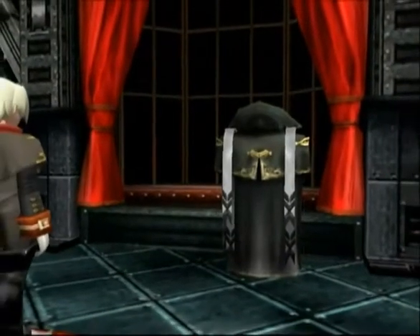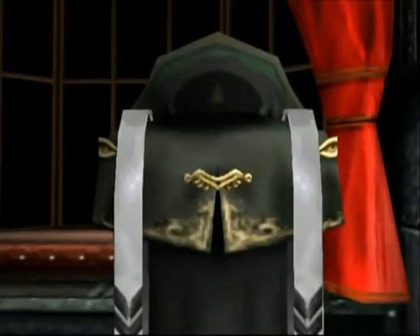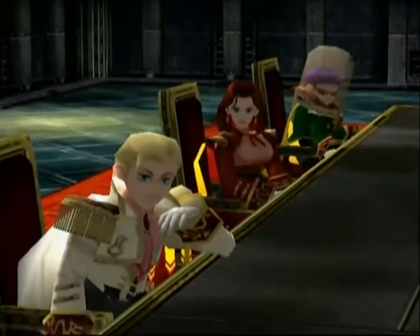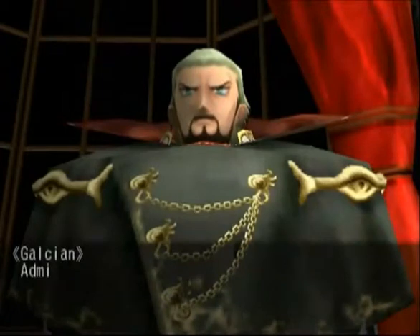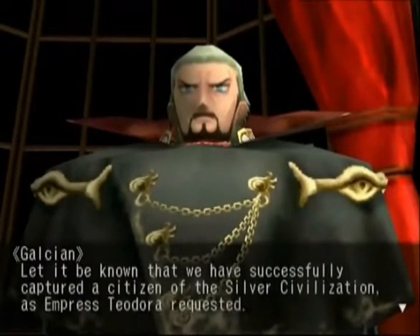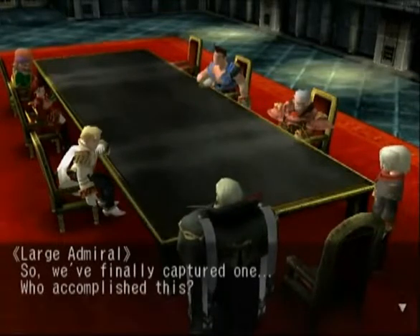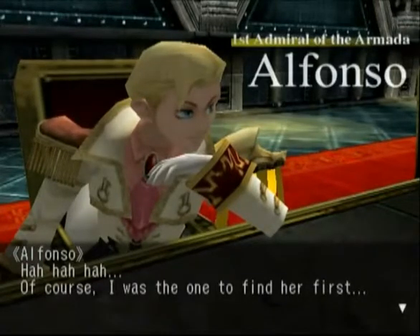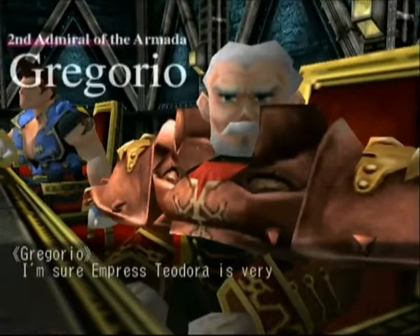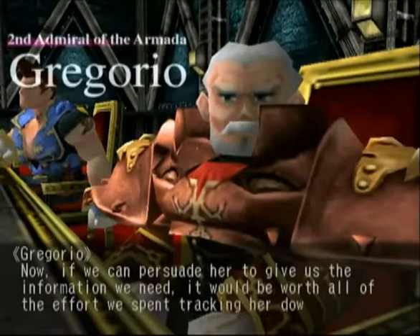Now we've got Ramirez and Lord Galcian once more. The admirals have assembled as Galcian commanded — apparently it's time for us to meet the admirals. I can see Alfonso. We've got five admirals here. He's offering his gratitude to each of them for coming so quickly. They have successfully captured a citizen of the Silver Civilization as Empress Teodora requested. Alfonso is apparently the first Admiral of the Armada — he's the one who found and crippled her ship by shooting at her, then captured her, but his vice-captain betrayed him so he lost her. Gregoria is the second Admiral. Empress Teodora is probably very pleased the girl was recovered.